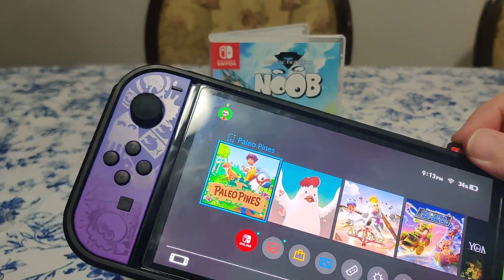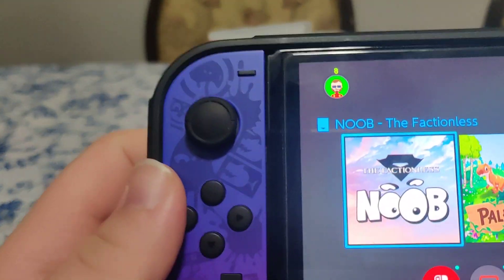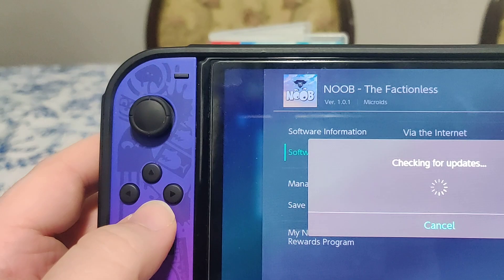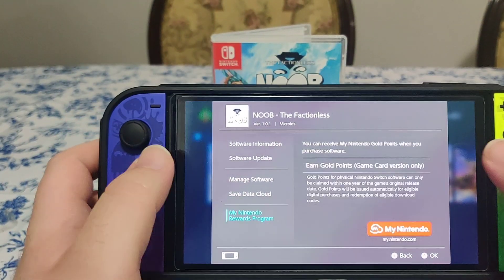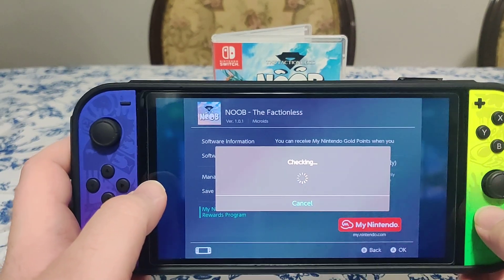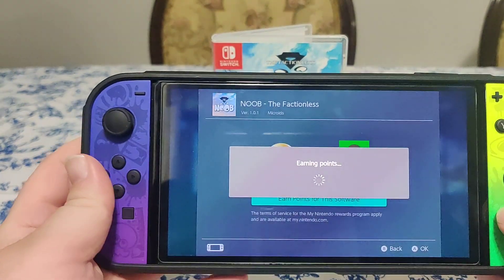Anyways, let's pop the cartridge into the Switch. And we have this icon here. We have version 1.0.1 on the cartridge. There is an update available. And we get 40 points for this release, so that's nice.